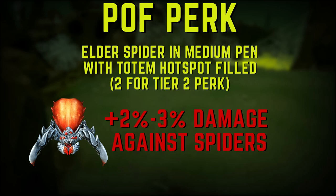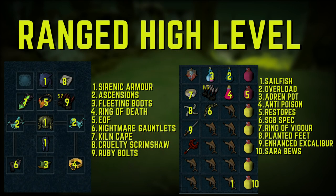Now we're going to go over example gear and inventory setups for Araxor for every style. Timestamps will be in the description if you'd like to skip to your combat style of choice. Feel free to tailor these presets to what you have — you do not need to have everything exactly as I show, and I'll make sure to mention the key items you want to have.